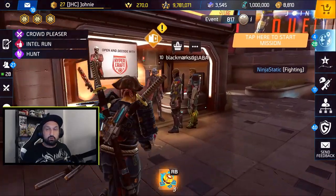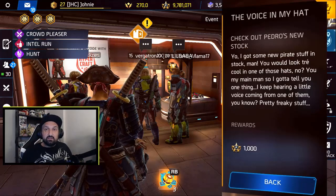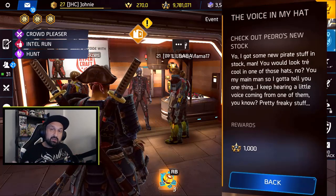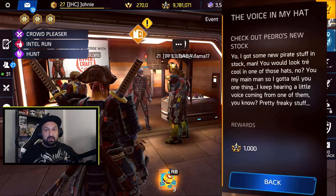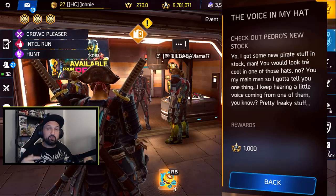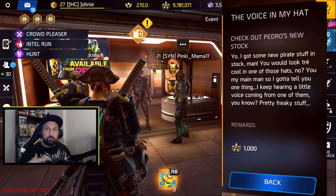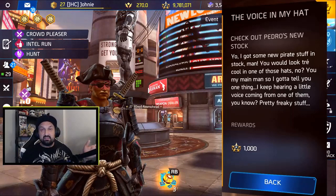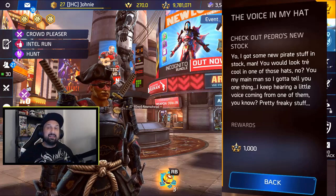Alright, let's get into the pirate event — it's the hunt for Captain Blue Balls' treasure again and it's a two-week event. The first time you logged in after the event started, there was a mission at Pedro called 'The Voice in My Hat.' He says check out his new stuff and mentions hearing voices from the hat. To complete it, go to Pedro, check his new item — the pirate hat — buy the hat and it completes the mission. Go back, claim the 1000 fame, and he'll start giving you riddles.